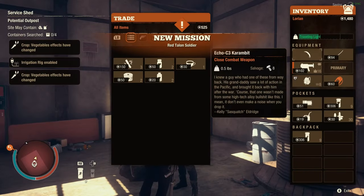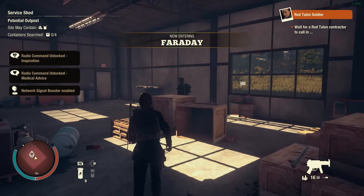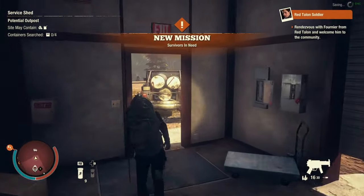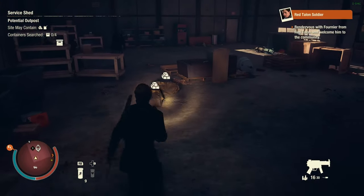Once we trade with one contractor, we can exit to the main menu and start again to spawn another contractor in the same building. So if we have a lot of influence, no other trick will farm resources faster than this.